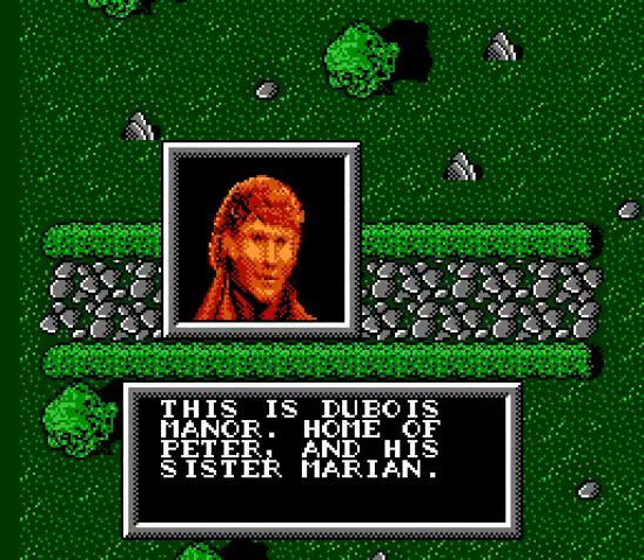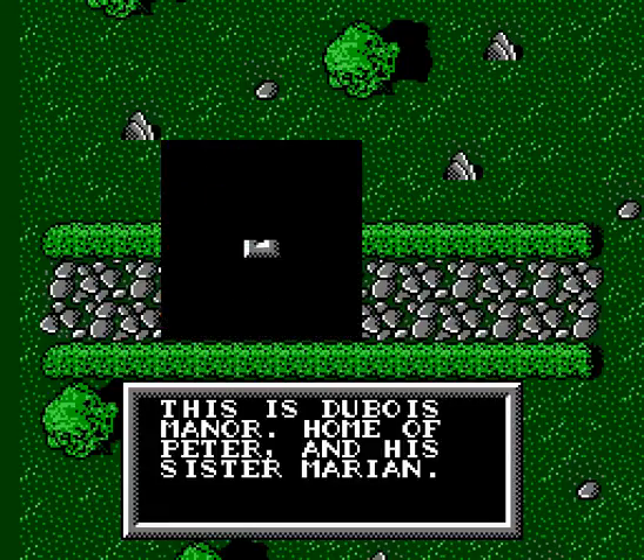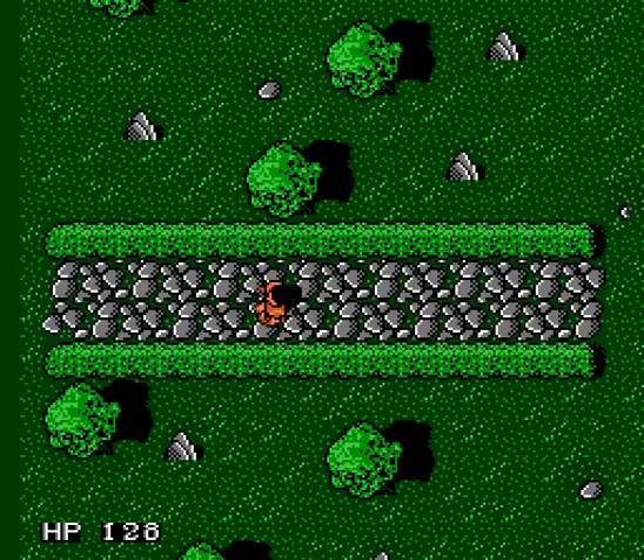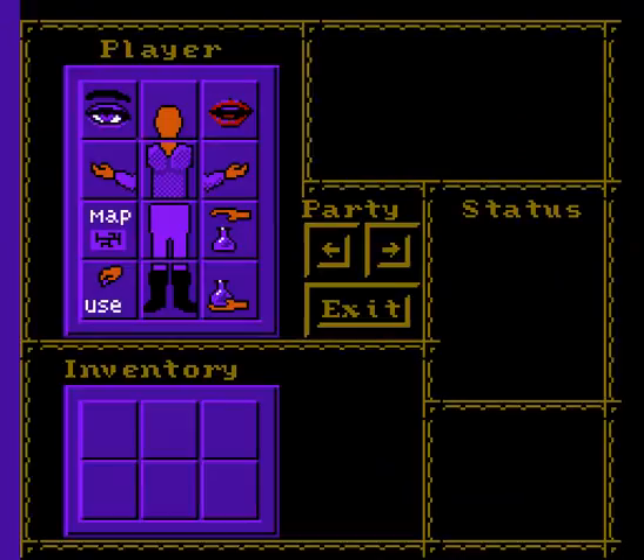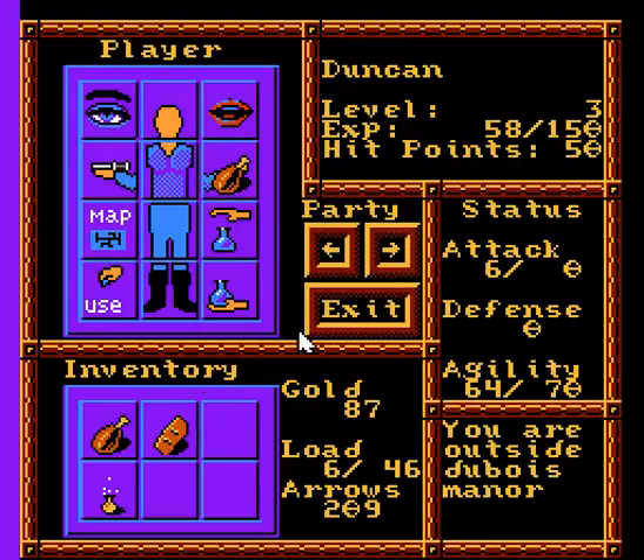This is Dubois Manor, home of Peter and his sister Marion. Nice and green — unlike my castle, which was brown.